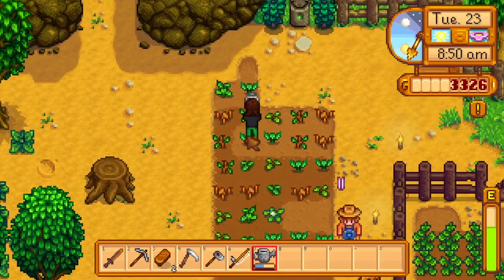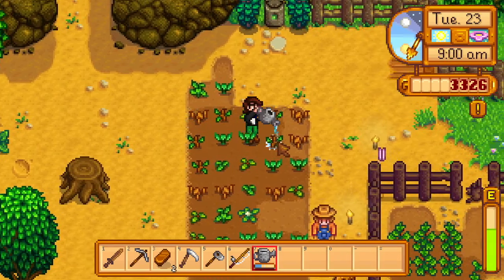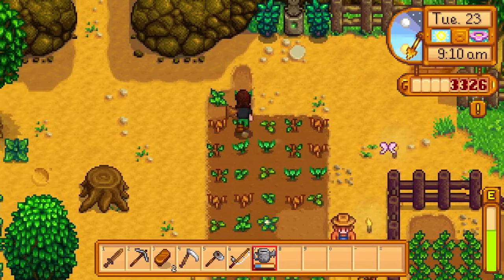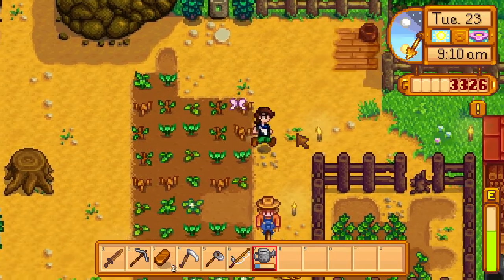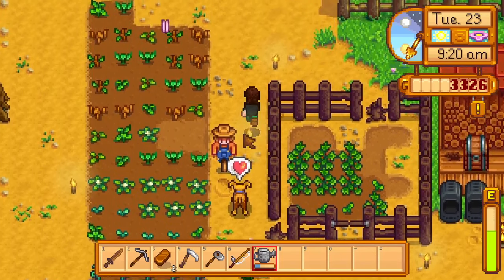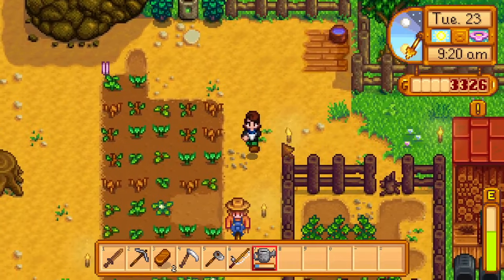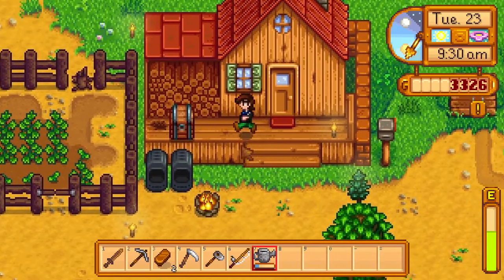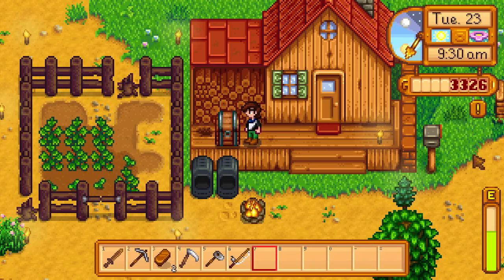What else do I want to do today? The 5 star parsnip — talked about the watering can, the silo. Oh yeah, we have to go kill those 6 slimes for Rasmodius too, try and get that done today. Give Oliver some water. Drop off this watering can — it's just too much stuff to be doing all the time.